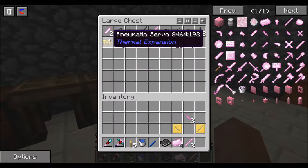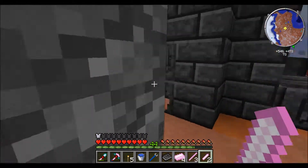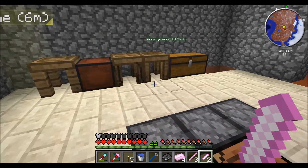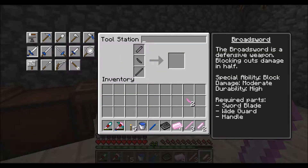So I need that, that, that — that should be it. Let's go in here and build this. I need a sword. Boom, boom, boom, boom — I have two.